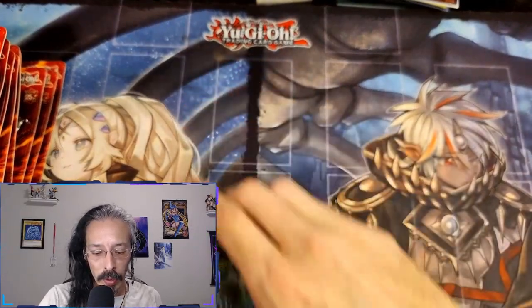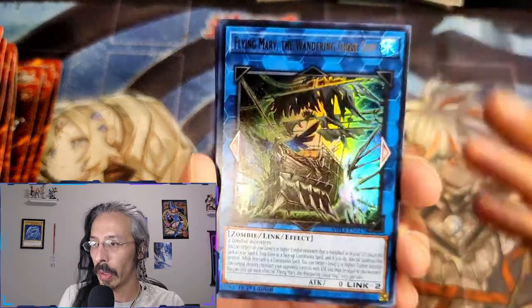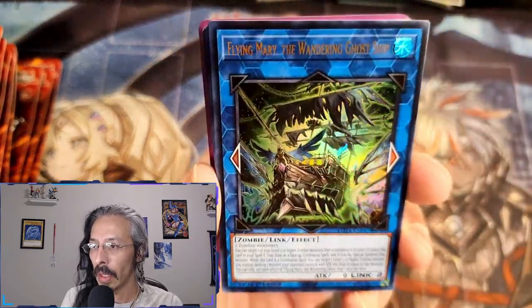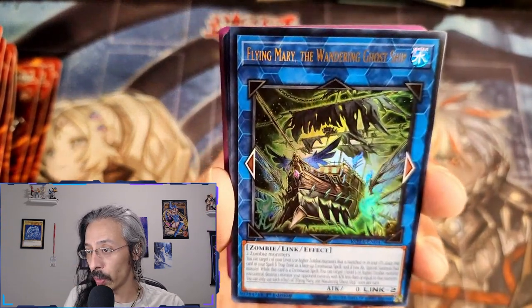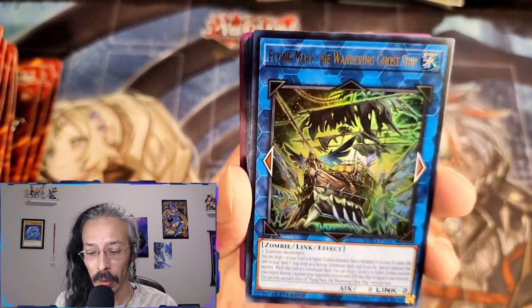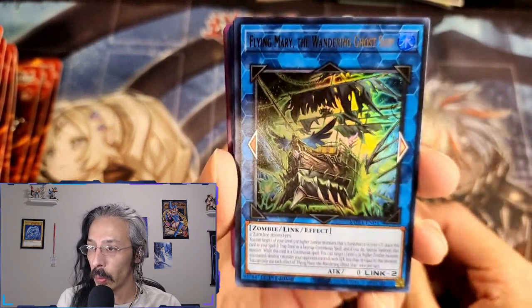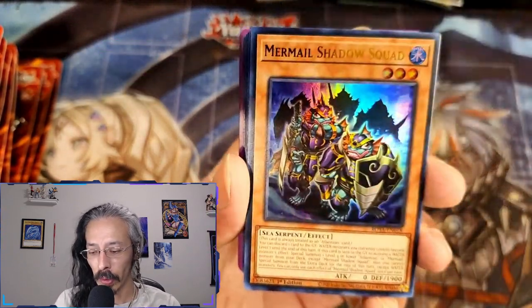Alright, today's another beautiful mail day and a ghost hunt! While we are waiting for our Rage of the Abyss boxes to get in, I did get some fun stuff on Whatnot that we're going to go over first before we chase some beautiful ghosts. To start, we have this beautiful Flying Mary from the newest set, Rage of the Abyss.